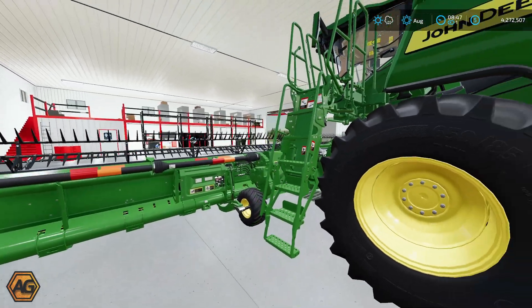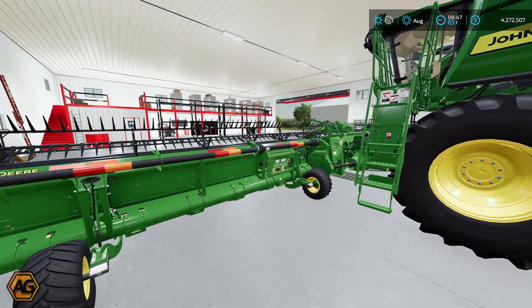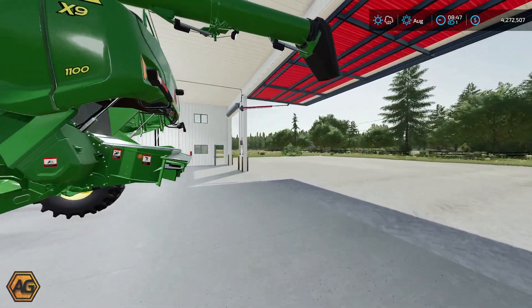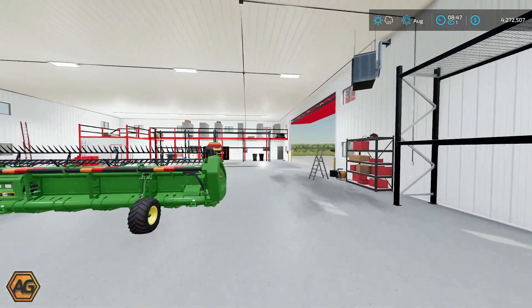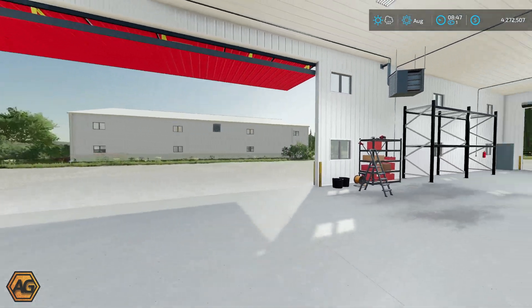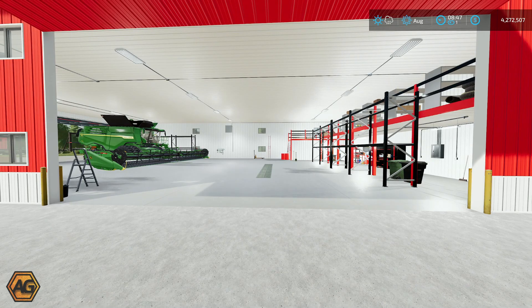So if you're wanting to maintain your combine or wash it off or whatever you might want to do, you can fit some pretty large equipment in here. And if we have a look around, there is still space at the front to come in through the other door and bring something in from this way as well. Very good shed with lots of space.